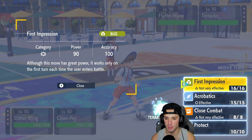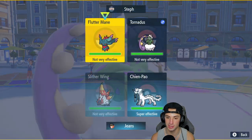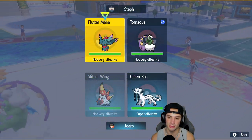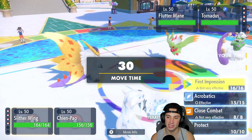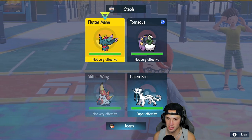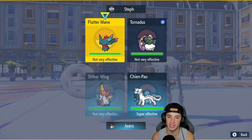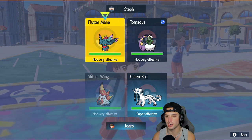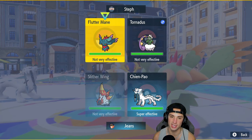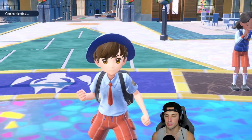I could Terastallize here and go Flying — wouldn't be bad — but I still want to use First Impression and see how much damage it does. We've got Booster Energy and all that, so I might Terastallize just to do damage. I'm thinking I can Terastallize, have both my Pokémon eat whatever Flutter Mane shoots at us, then First Impression should do enough for Chien-Pao to follow up next turn.